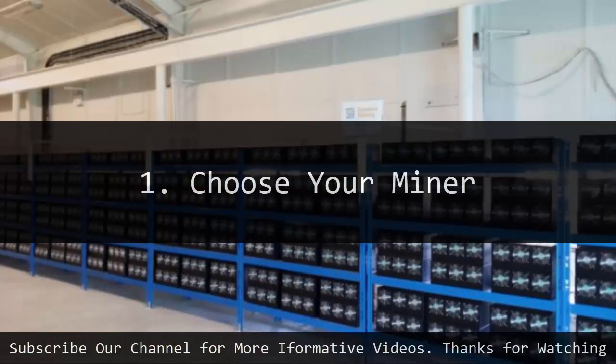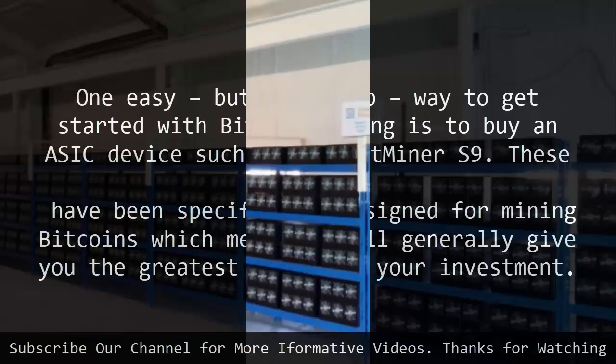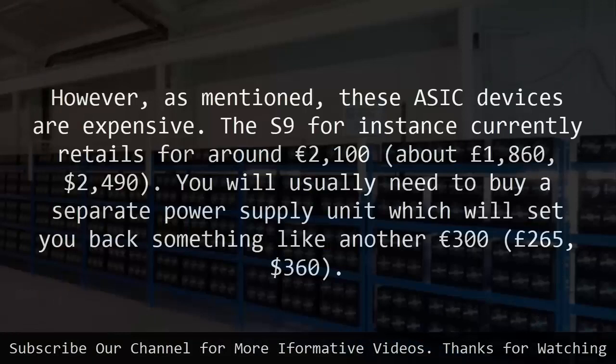1. Choose your miner. One easy but not cheap way to get started with bitcoin mining is to buy an ASIC device such as the Antminer S9. These devices have been specifically designed for mining bitcoins, which means they'll generally give you the greatest return on your investment. However, these ASIC devices are expensive — the S9 for instance currently retails for around 2,100 euros, about 1,860 pounds.